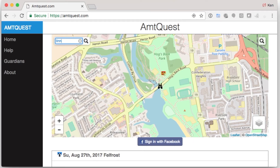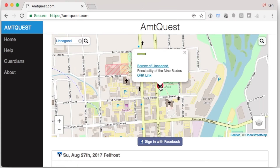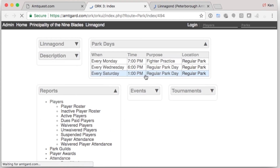The AmptQuest website has a couple of great features beside the AmptQuest tags. You can use it to look up parks by name — in this case we'll look up Linagond. The info about the park includes the link if there's one provided in the ORC information and then the link to the ORC page itself.